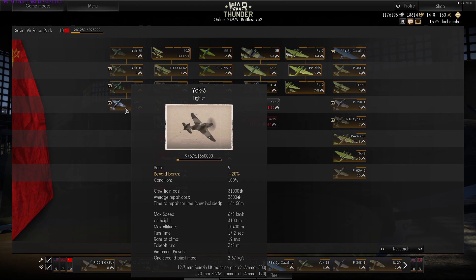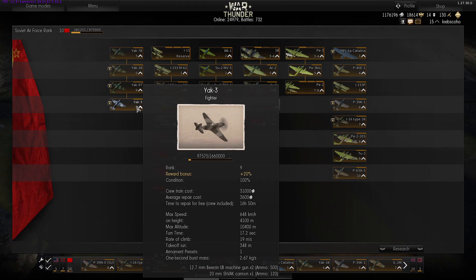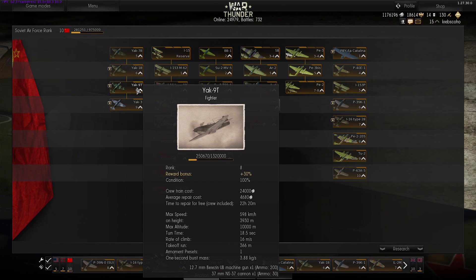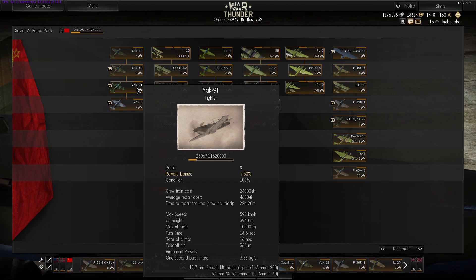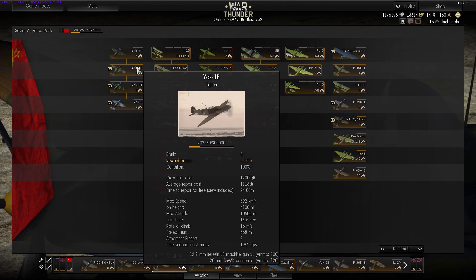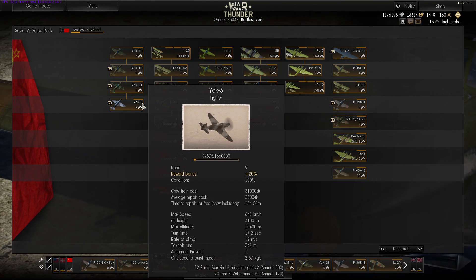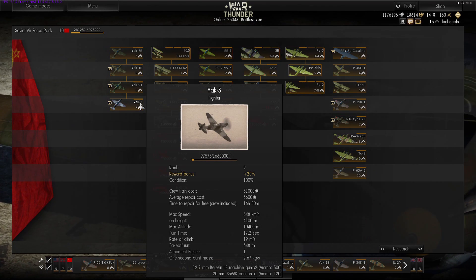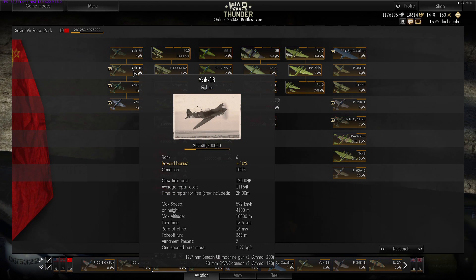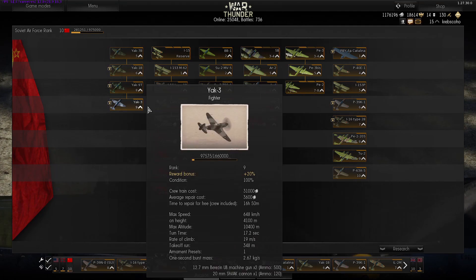Another plane we're going to showcase today is the Yak-3 — it's a tier 9 plane. The Yaks in general have good maneuverability. However, with the Yak-9T the turn time is 18.5 seconds, which is about average. The Yak-3 is brilliant because it has an advantage in both speed and turn time. It's not as powerful since it has the 20mm cannon, but it also has two 12.7mm machine guns rather than the single one on the Yak-1B, so it's essentially an advanced version of the Yak-1B in every manner.